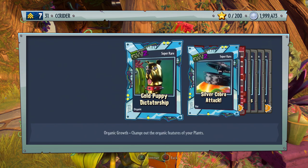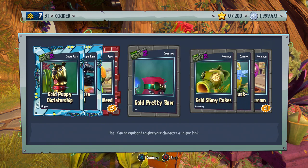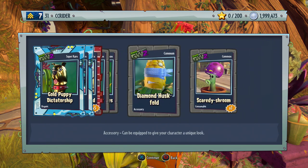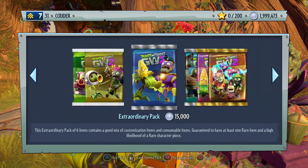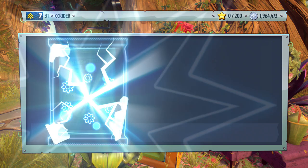Also looking for the gold puppy dictatorship, silver cobra attack, leaf shield weed, gold pretty bow, gold slimy kooks, diamond husk fold, and scaredy shrooms. We're getting a lot of diamond, gold, and silver stuff, which I don't really like, but there's not too much you can do about it.